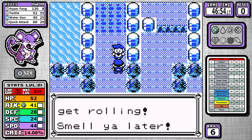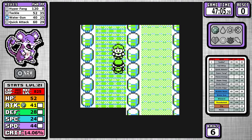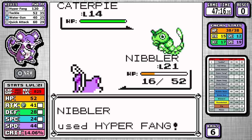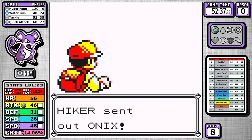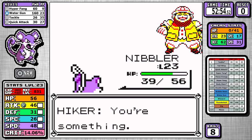As far as Nugget Bridge goes, I do use my remaining Hyperfang PP before I return to heal, because returning to the center is just faster than resorting to Quick Attack for this section. This contains the biggest cluster of mandatory trainers, so you want to make it as fast as possible, and the only extra thing to mention is that I pick up the optional Onix Hiker here because I've got an experience breakpoint I want to hit in a little bit.